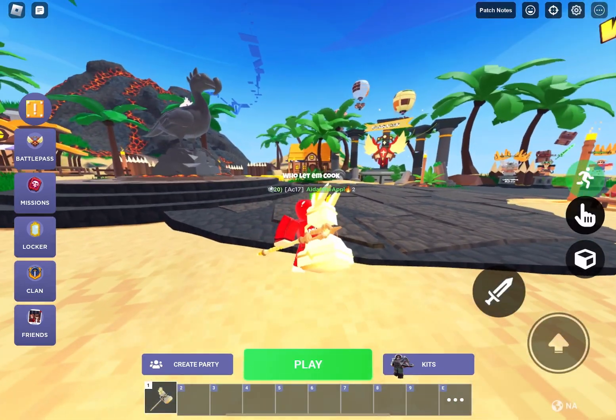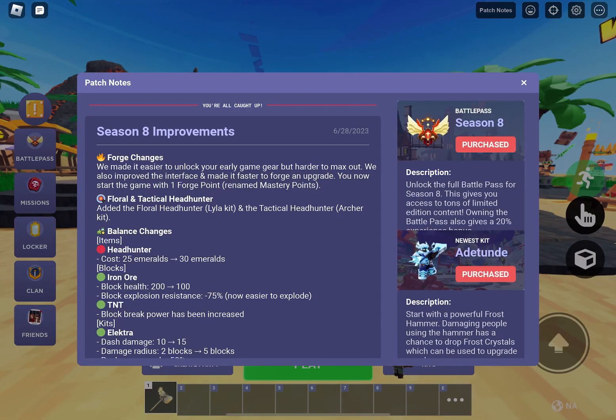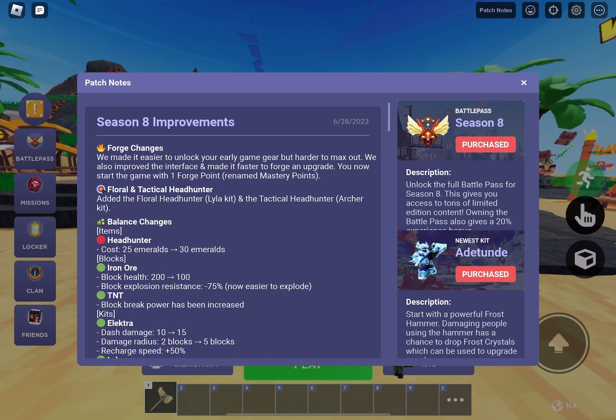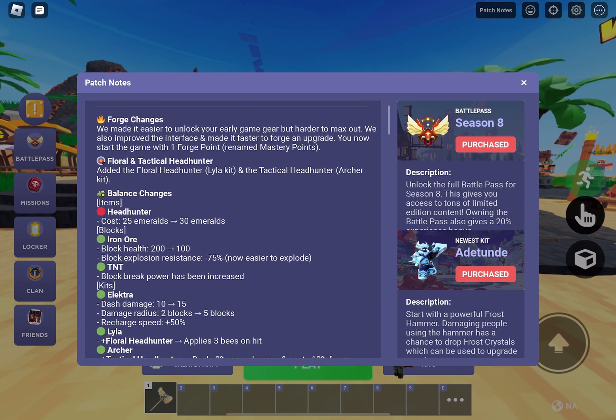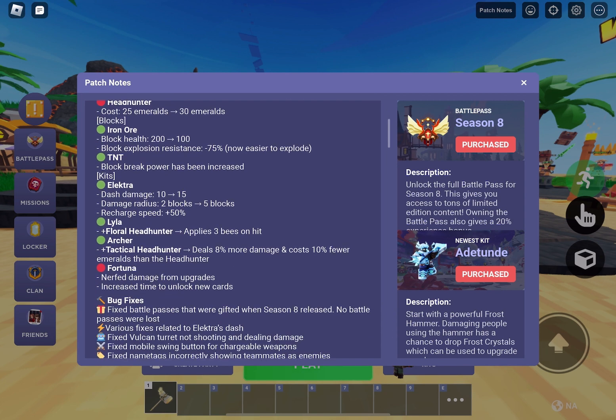Welcome back, and in today's Roblox Bedwars video, we're going to be getting the new Tactical Headhunter. Bedwars did a tiny update — they did some good changes to tier 4, made Electro one of the best kits, but I don't have it. But the thing we're going to be doing is the new Tactical Headhunter.